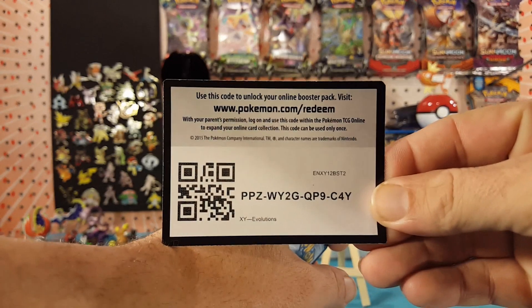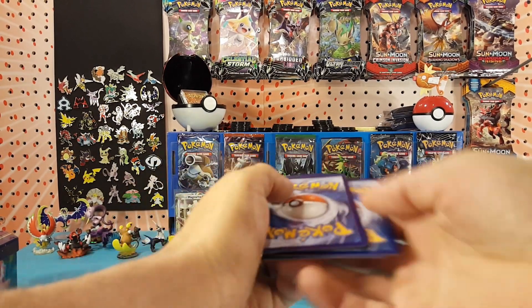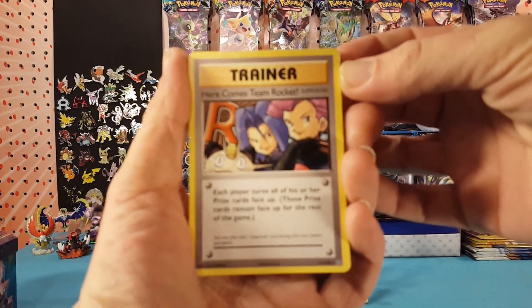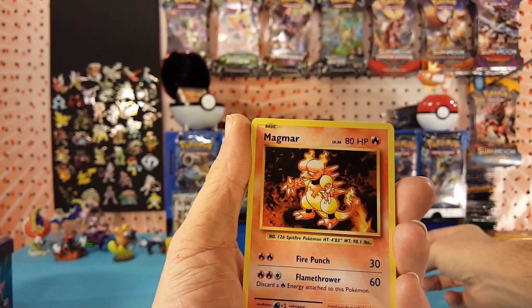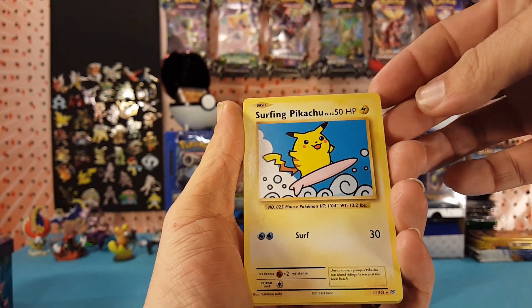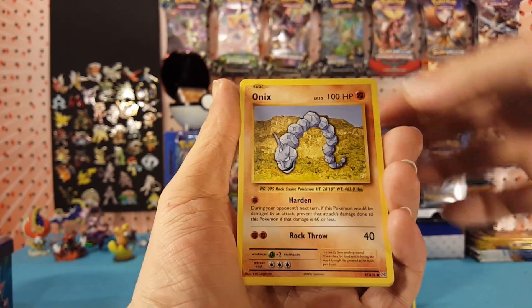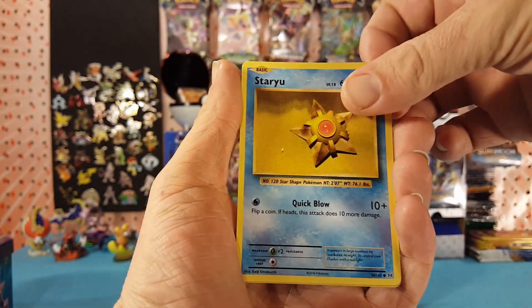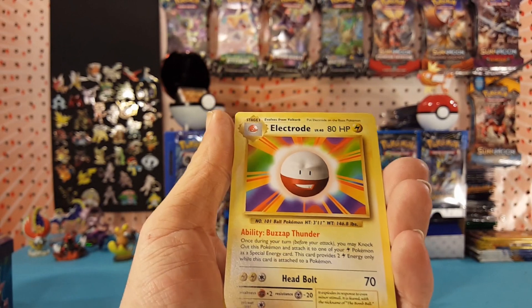We'll pull an Evolutions code card. This is XY, so three to the front. Right off the bat here comes Team Rocket, and we have a Magmar. Another Secret Rare with the Surfing Pikachu, Sandshrew, Onix, Magikarp, Fighting Energy, Staryu. Our Reverse is a Revive, and Electrode is our regular rare.